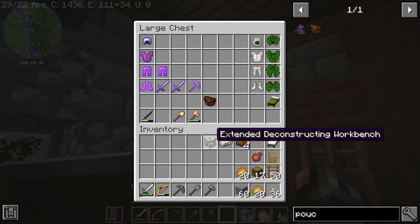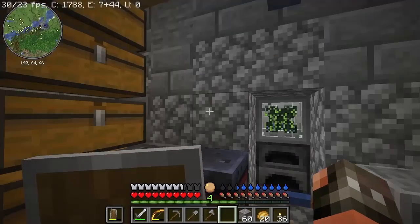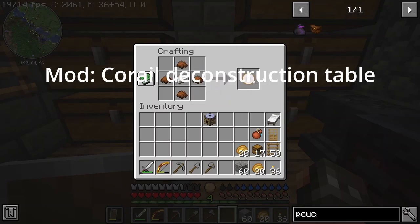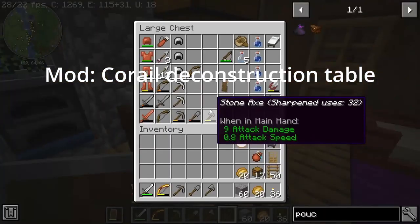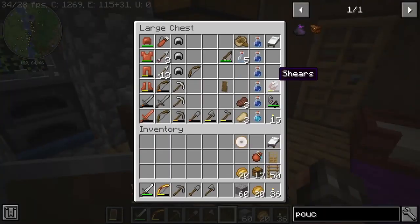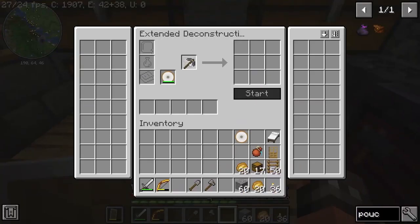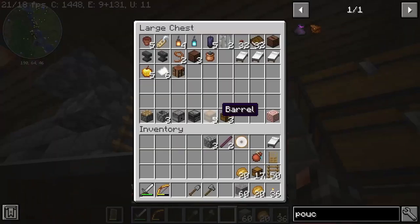This is an extended deconstructing workbench. It is used for deconstructing things, and you put in a disc that you make, then you put it on the floor and you start deconstructing things. We could try deconstructing our pickaxe here. You put in a pickaxe and it tells you what it will deconstruct into. The disc has usage as you can see, and now we start and you end up having these things over here.